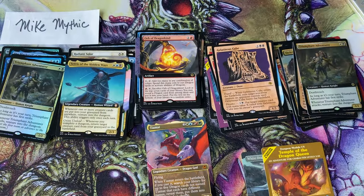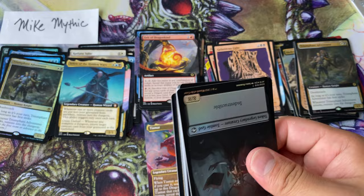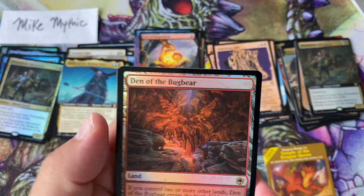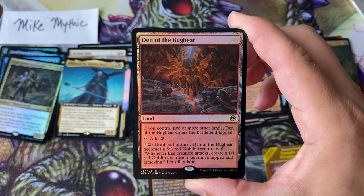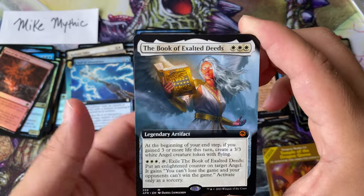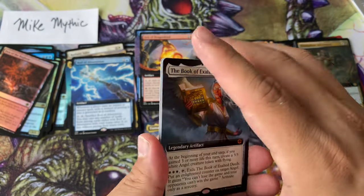The print style and foiling on this set — I can't overstate that I don't actually see that many print issues with this set, and I think that's something we should appreciate. I don't want to say we shouldn't take it for granted that we spend $200-plus on a booster box and there are print issues all over, but... oh wow. This card is the one that is banned in Magic Arena, at least in 2022 standard.